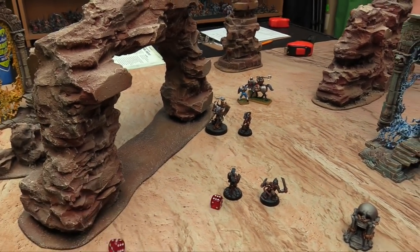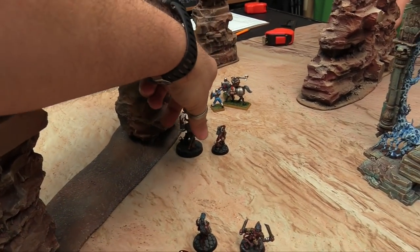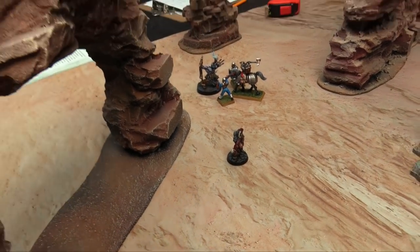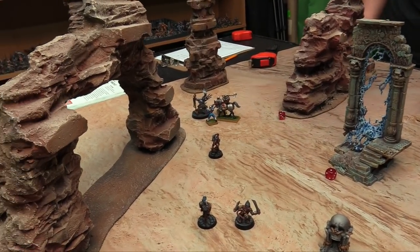Starting with the Exalted Deathbringer — he rolls an 11, charging in to fight both little dudes. Then rolling for the Gor — he only gets a 3 and fails the charge.